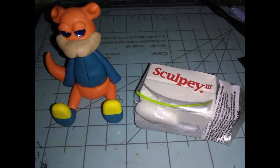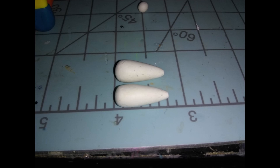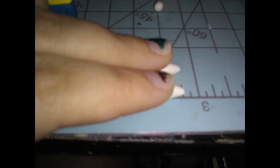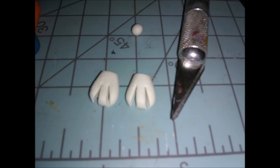Next we're going on to the white, which is for his hands and teeth — you need three tiny balls. Roll out teardrop shapes for the hands, press them down gently so they stay kind of round on top but flat on the bottom. Then get your exacto blade and cut off the top part so they'll be flat to go on his arms. Then use the same blade to indent little fingers — three fingers, which isn't accurate to the character, but that's fine.